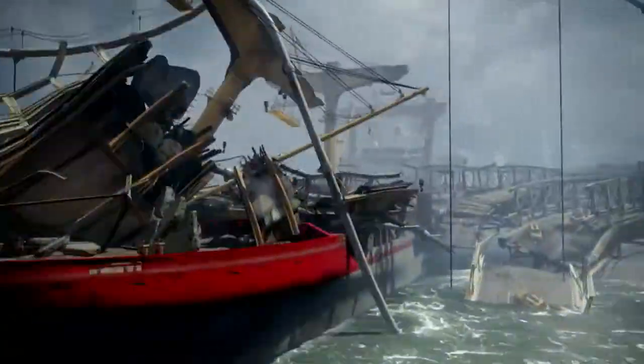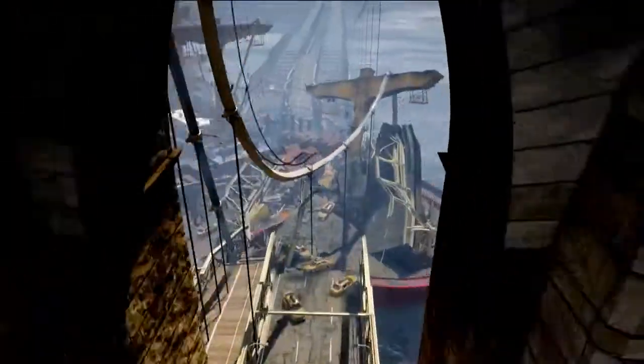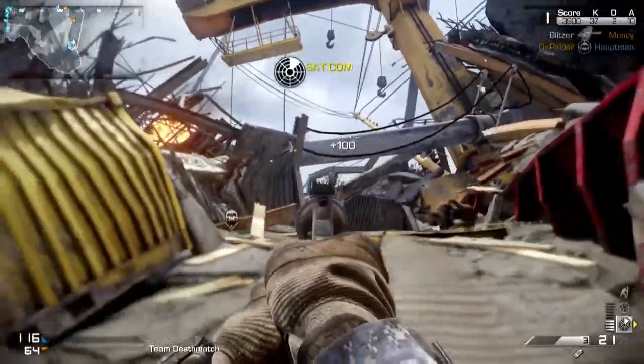Collision is a really fun, small to medium-sized map. It takes place on a container ship that's actually crashed into a big bridge. At one end of the map you have the pristine ship — one team spawns there. The other team spawns at the destroyed portion of the map, where the ship has collided with the bridge. Collision is a really symmetrical map, very flat — it's great for run and gunning.